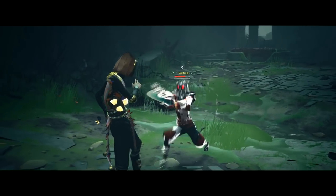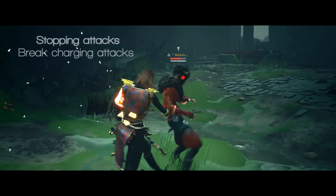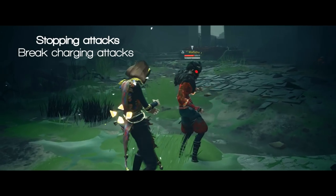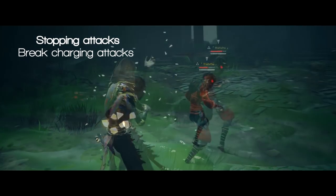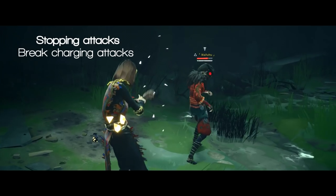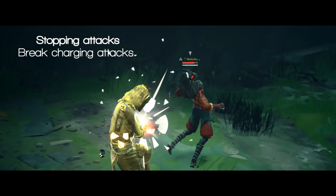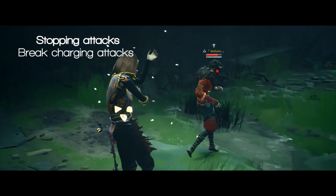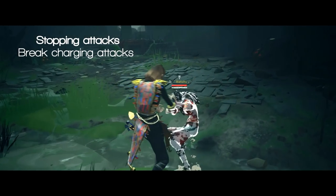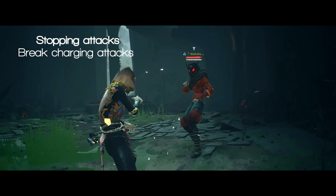If you push the right analog stick forward when you're in top stance, you'll do a stopping attack. The stopping attack can be gold linked into and out of. I highly recommend only doing this move when you're not in neutral. I recommend gold linking into this move based on the fact that it doesn't come out as fast as other stopping attacks, which means you're more likely to land it if it's done preemptively or on hyper armor startup.